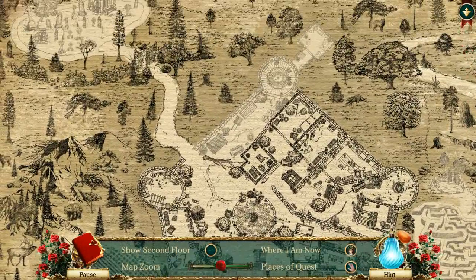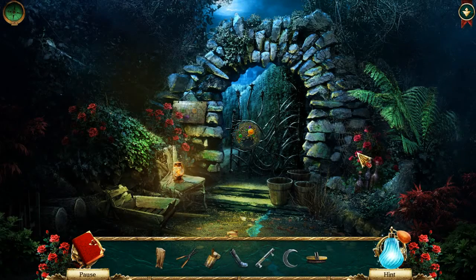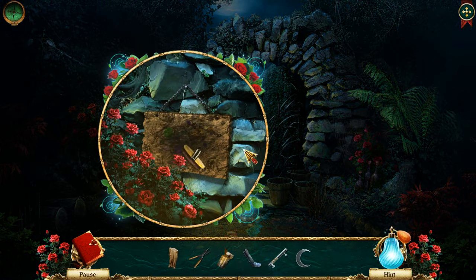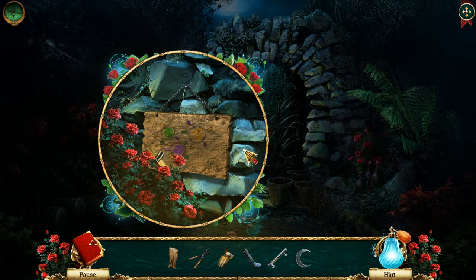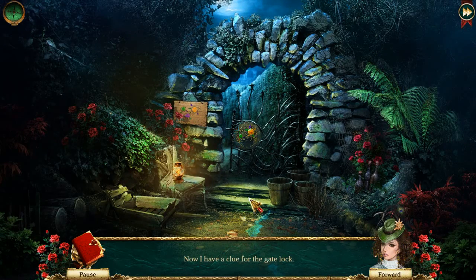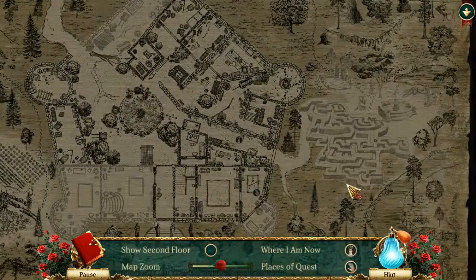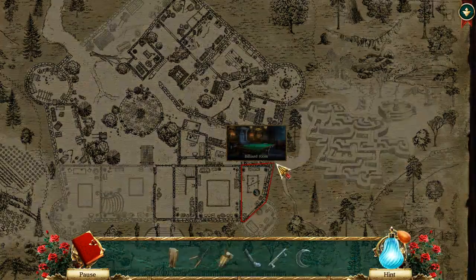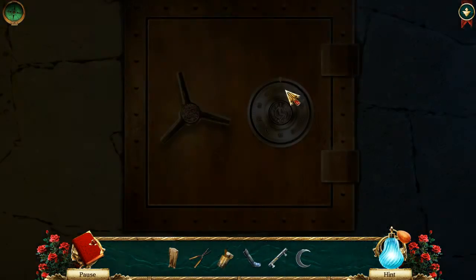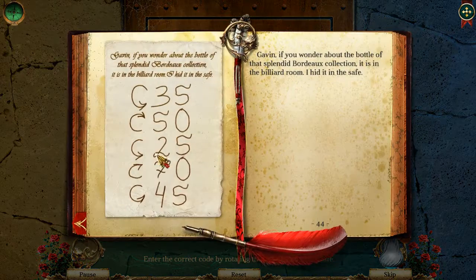Okay, where do we have hands? We have hands here. Labyrinth entrance. Now I have a brush - I have a clue for the gate lock, just need the rest of the lock. Yes, here we go. Enter the correct code by rotating the dial and opening the safe. Okay.